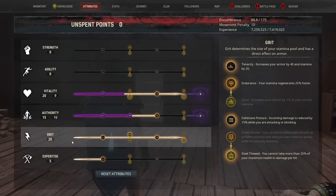Next we have Defensive Posture, which states incoming damage is reduced by 15% while you are attacking or blocking. And the last perk in Grit states that you cannot take more than 25% of your maximum health in damage per hit. This helps reduce the total amount of damage we can take in one blow even more.